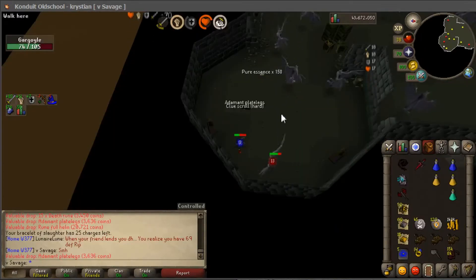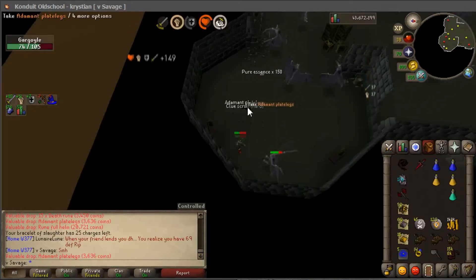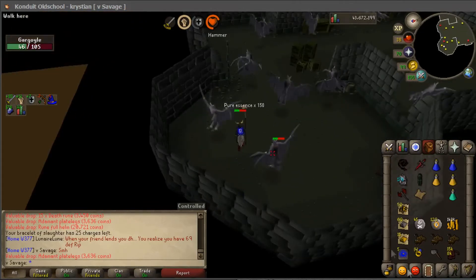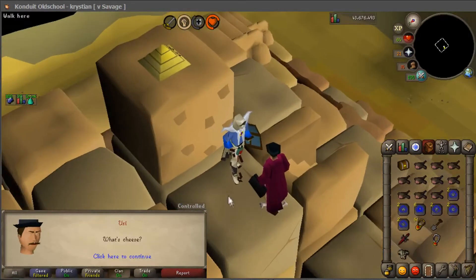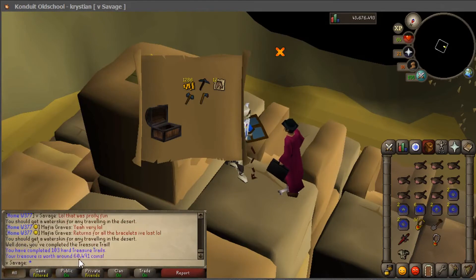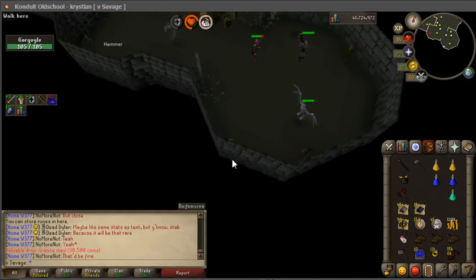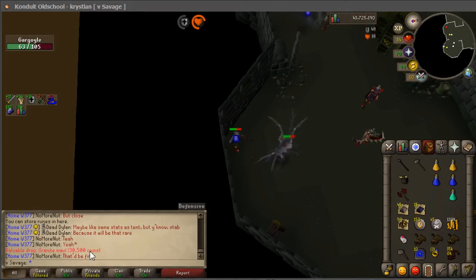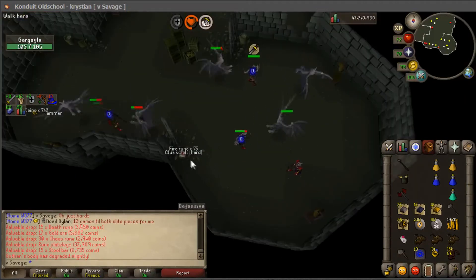There it is — my first clue scroll at 176 gargoyles left, let's get it. We do them once we get them. Finished that hard clue — 60k. Got a granite maul drop; it's 30,500 which is a weird number — I guess someone's merging the hell out of these.